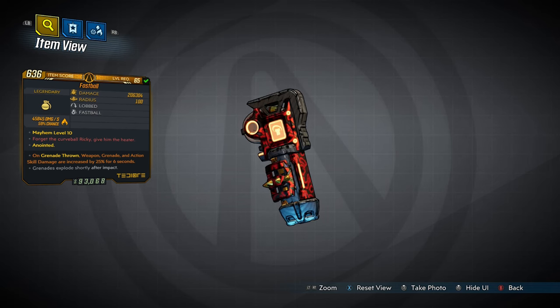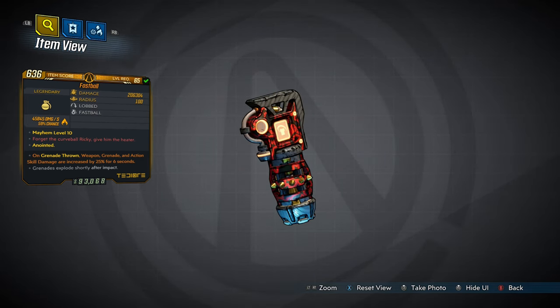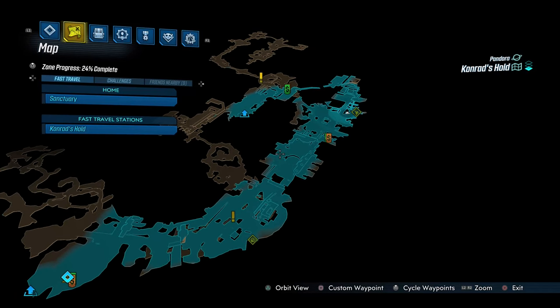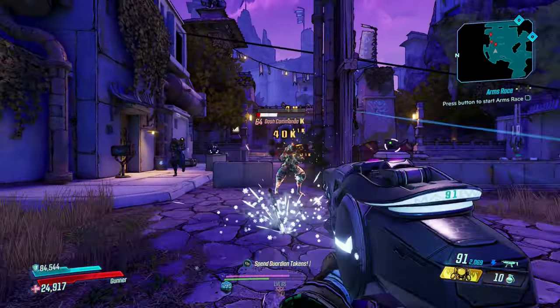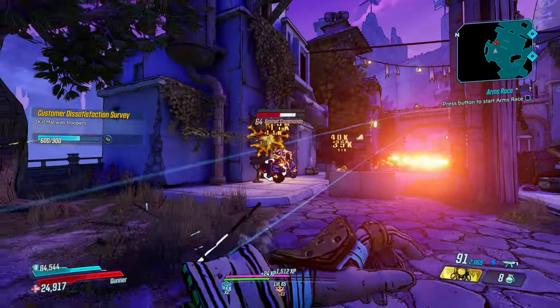Moving on to the Fastball — a legendary grenade that can come in any element including none, and has an increased chance to drop from Thunk, who you fight around here in Conrad's Hold. The Fastball is your classic contact explosive, but you don't just lob it — you throw it with extreme force. Whatever's in your crosshairs is going to get hit with a ball of lead.